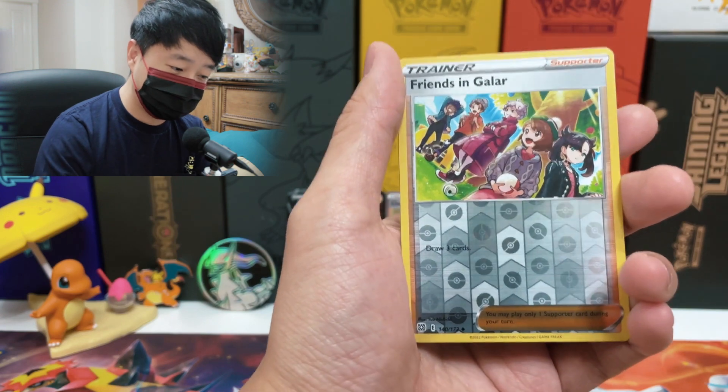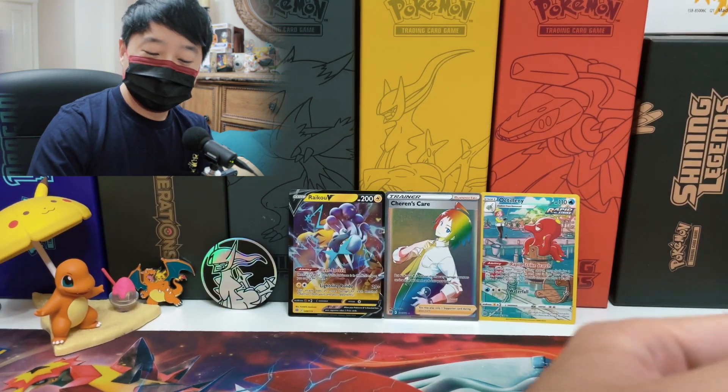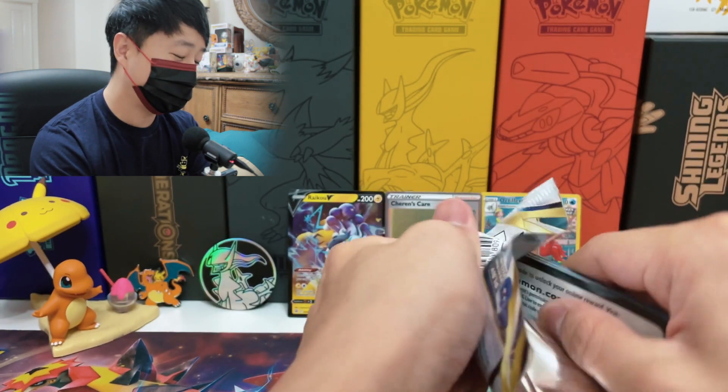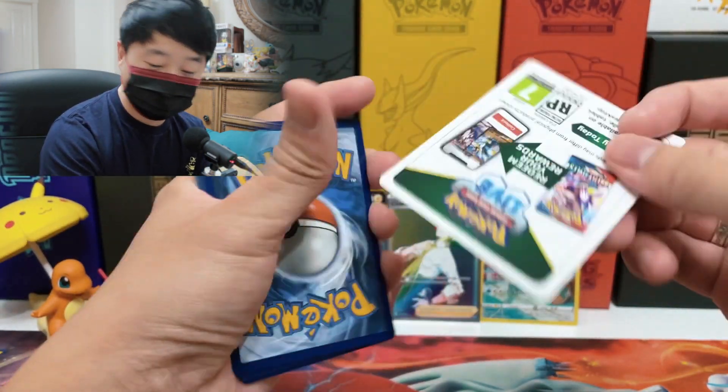What are we gonna get? They tricked me — it's a black border but we got a regular rare: Lileep. It looks like you can't really trust that cold card. But when this happens in other products, it sometimes means the white-border card in the box might have something special instead — could just be a mix-up.